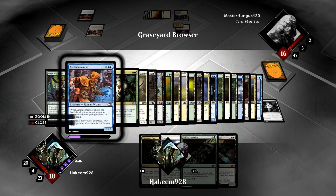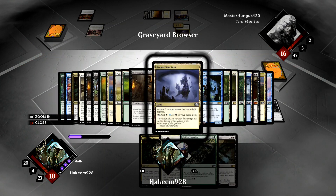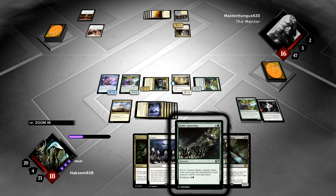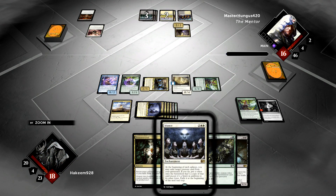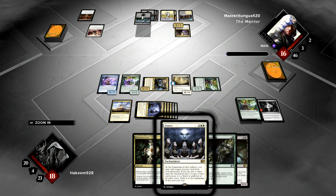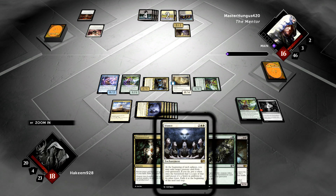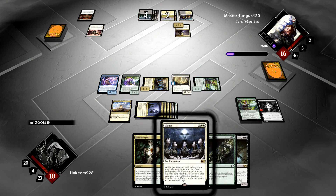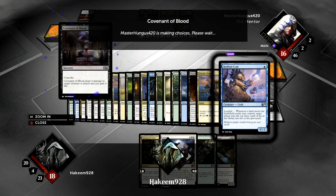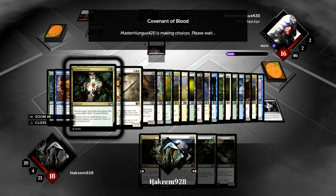Let's see how many creatures we've put in the graveyard — there are 10 in there now, so Spider Spawning is really good. We're going to play the Seance first. He could be playing Angelic Edict — it's possible we play Seance and he just nukes it, which would really suck. He's on 7 mana and I really wouldn't want to see a Runescarred Demon. I can hardcast one myself when I untap, but I think Seance is the play. We've got Archeomancer in the graveyard — we can Seance an Archeomancer and get back Planar Cleansing for free.